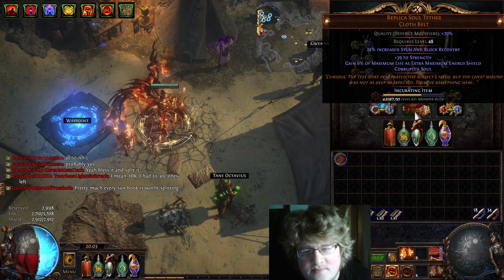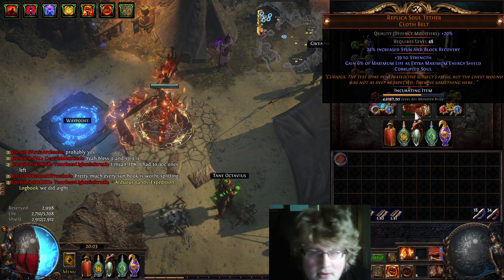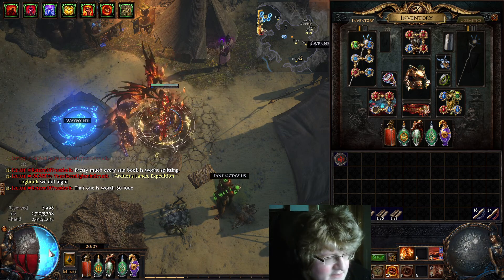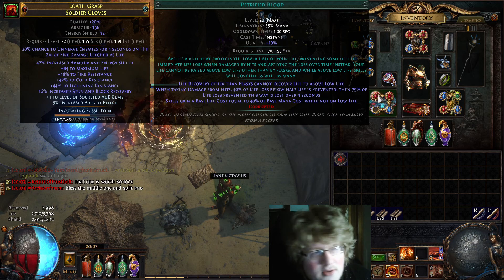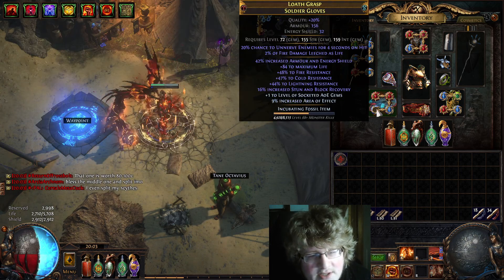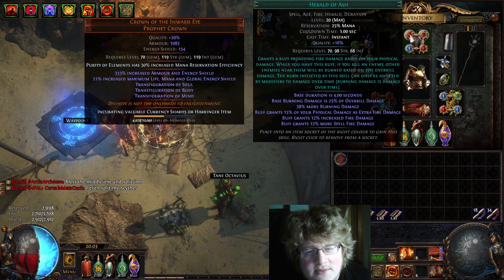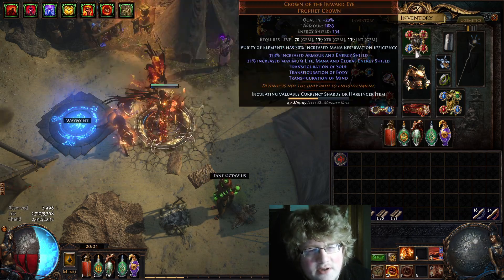This is pretty much my only defensive layer currently. Without it I would have like 900 energy shield, but I have 2,900 with it. Then I've got petrified blood, anger, and zealotry — that's supposed to be an Enlighten but I don't really need Enlighten right now. For aura support I'm using Herald of Ash and the two regeneration auras.